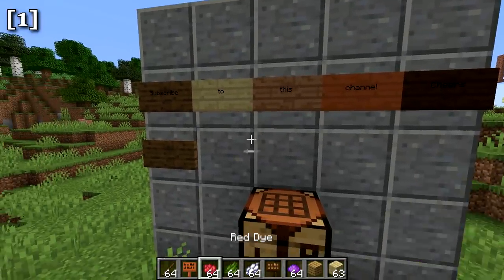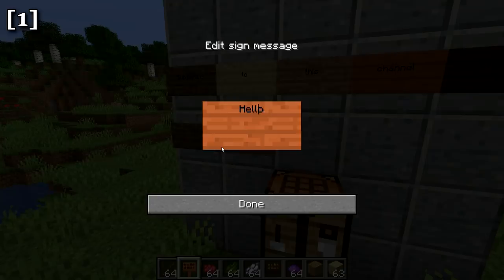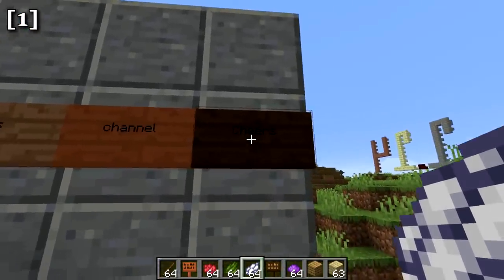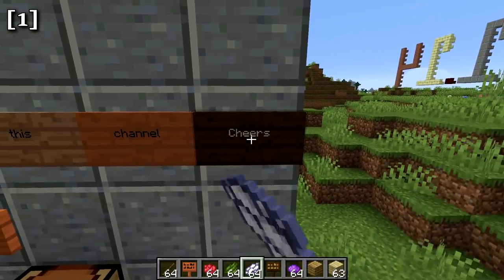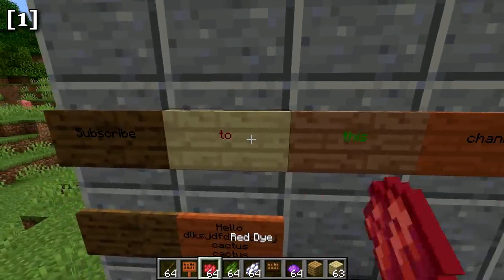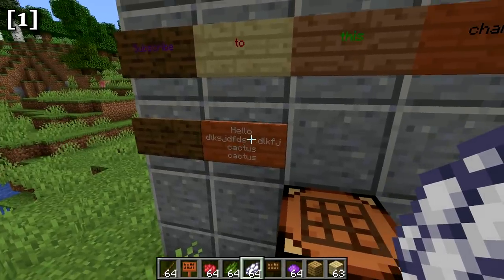Signs are now more easily editable — you get a mouse cursor so you can go back and edit text. Signs also have copy-paste support, so you can Ctrl-V to paste text in easily. In addition, you can now dye signs by right-clicking on a sign with a dye in your hand to change the text color. For example, right-clicking with white dye changes the text to white, green dye makes it green, and so on.